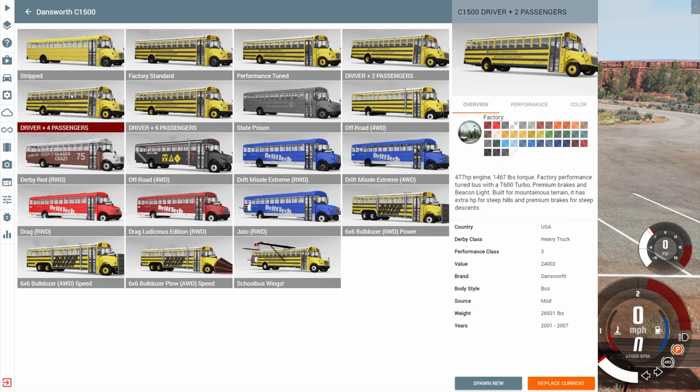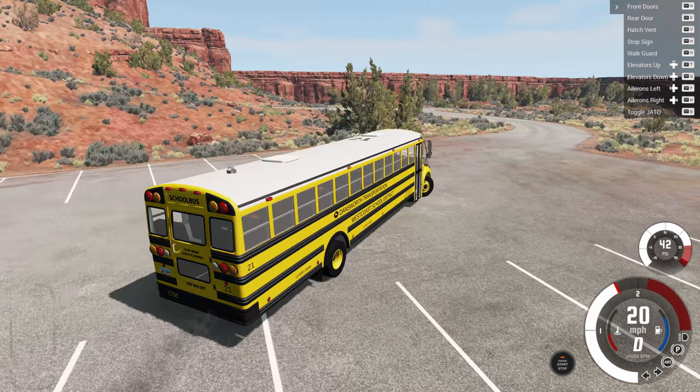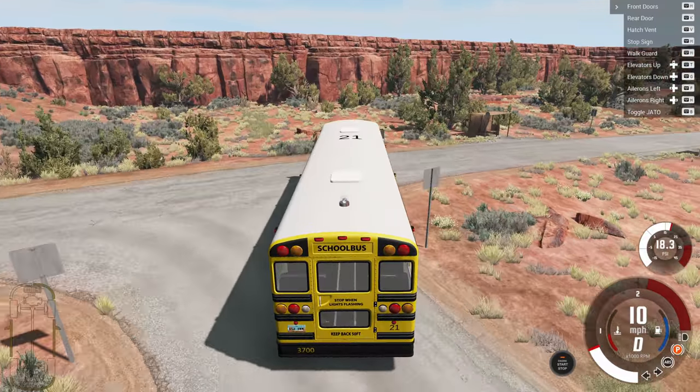So to try to conquer this mountainous region we need a bus specifically designed for that. If you look at the performance tuned edition, it says it was built for mountainous terrain. With the performance tuned edition you basically have four variants that are almost identical: driver plus two passengers, driver plus four passengers, and driver plus six passengers — all that does is add some passengers to the performance tuned base. We're going to go with the driver plus six passenger variant. This one has a pretty nice engine — almost 500 horsepower and almost 1,500 foot-pounds of torque. That's like 200 horsepower more than the standard and like 500 foot-pounds of torque more.